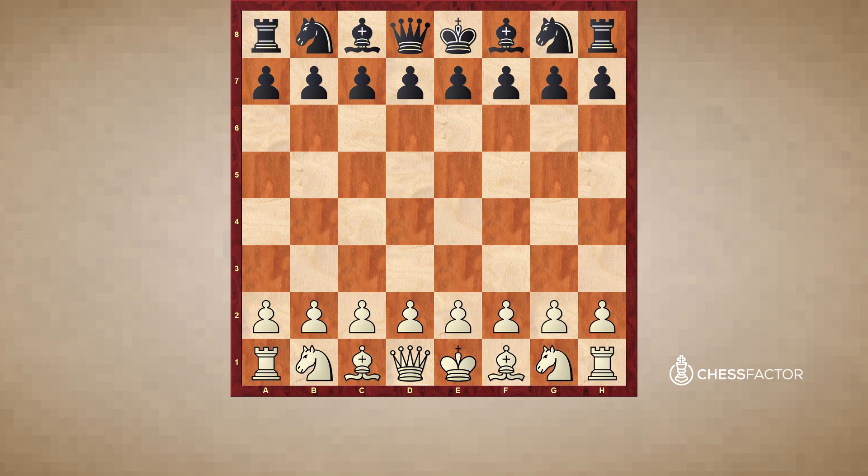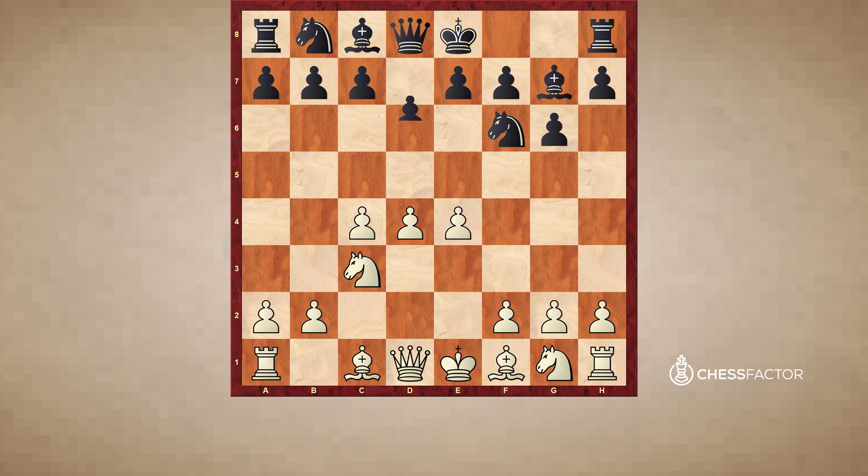The first few moves don't carry so much interest: d4, knight f6, c4, g6, knight c3, bishop g7, e4 and d6 takes us into what's known as a King's Indian Defense. This is a very ambitious opening from Black's perspective, because when we talk about positional chess, the first thing we notice is that White has been allowed to build up a very big center.